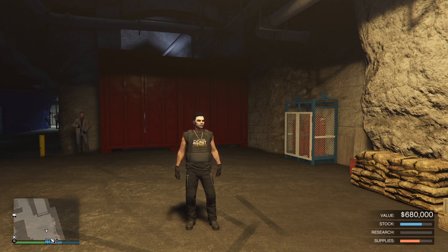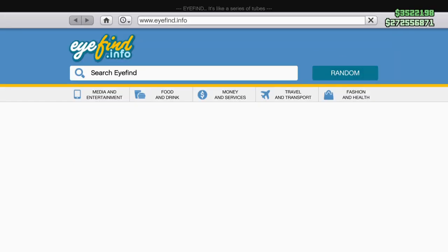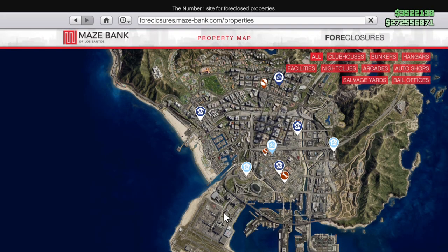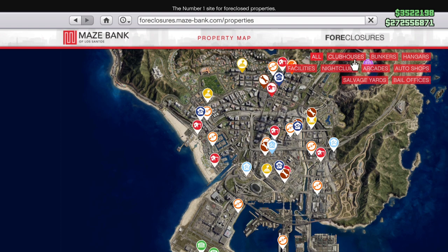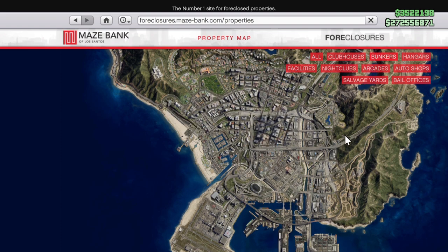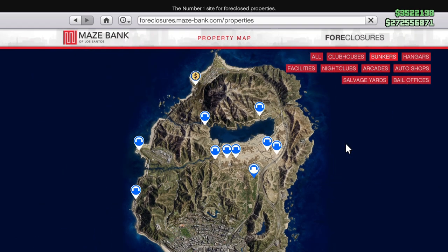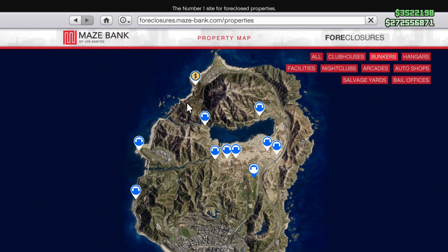First things first, how do you buy one? Open up your phone, come into internet, come up to money and services, down to Maze Bank Foreclosures. Once we enter in, come up to the top right hand corner and filter out for bunkers. You'll notice there are none in the city, but if we scroll up you'll see that they're all located up around the top of the map.